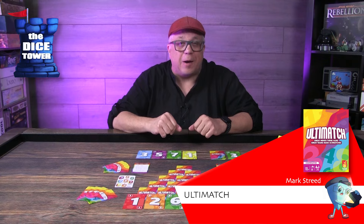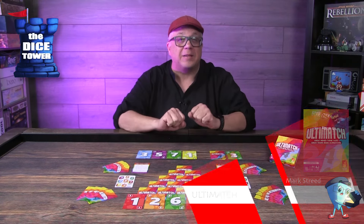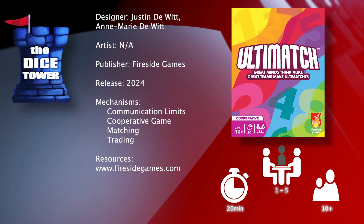Hey folks, welcome back to another Dicetower preview. I'm Mark and today we're taking a look at Ultimatch, which is brought to you by Fireside Games. It's for 1-5 players, ages 10 and up, and games generally run about 20 minutes.